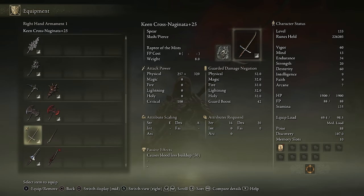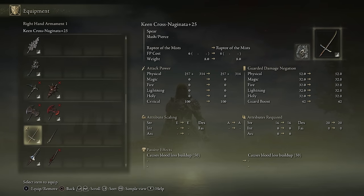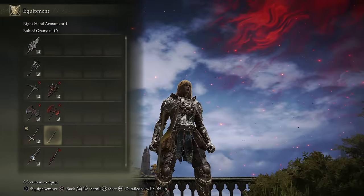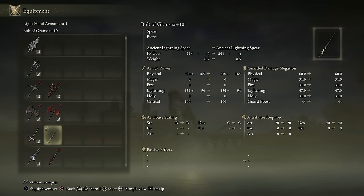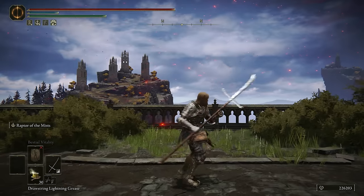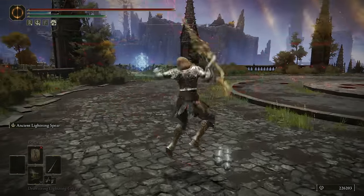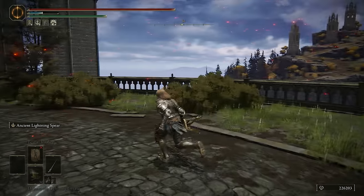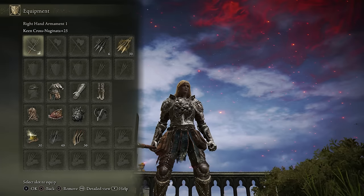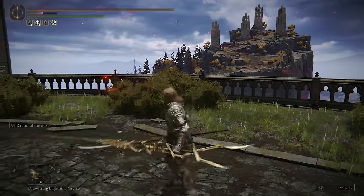Next up we have the Spears, and it really comes down to the Naginata and the Bolt of Gransax. Both are really good for different reasons. The Naginata has bloodloss buildup — you can cold infuse or keen infuse these and they're going to do amazing damage, especially when power stanced. The same could be said for the Bolt of Gransax because it does have lightning damage. But the Naginata is definitely better — you have the ability to use whatever Ash of War you want, while the Bolt of Gransax just has Ancient Lightning Spear, which isn't the most useful in a 1v1 if someone's paying attention. The Naginata has more versatility with infusible Ashes of War, and the innate bloodloss buildup is ridiculous when power stanced — you constantly attack and spears in general, when power stanced, are just some of the scariest weapon setups.